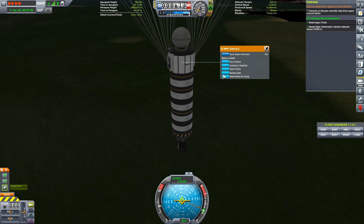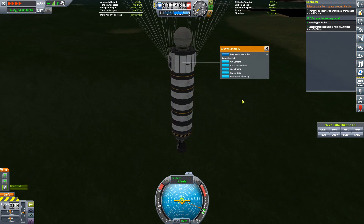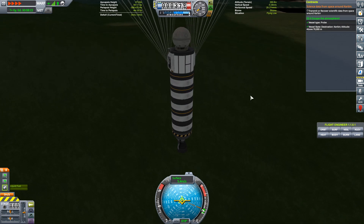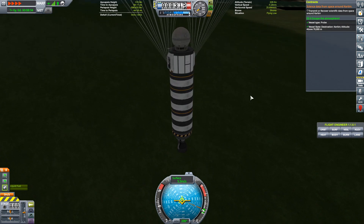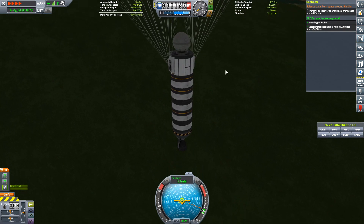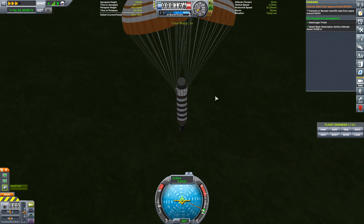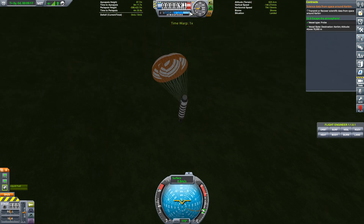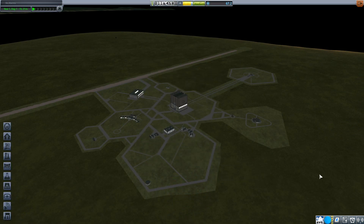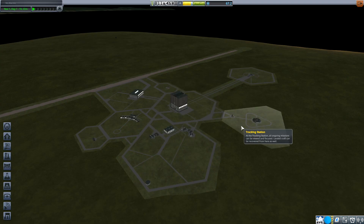Oh — you're seeing it. It says near Kerbin — maybe it does have to be in orbit. Doesn't matter. If it doesn't count, then we'll do a mission with an orbit with Ace. Alright, let's recover. Got 26 science from that — that's great. Got the funds from our rocket again. And we did get the contract. Good. Excellent.